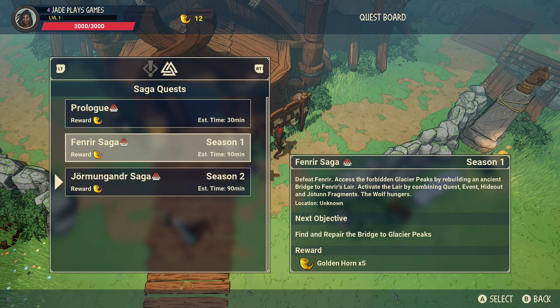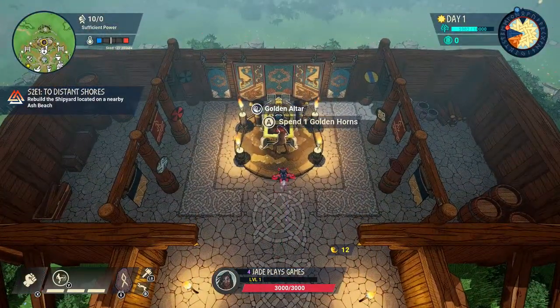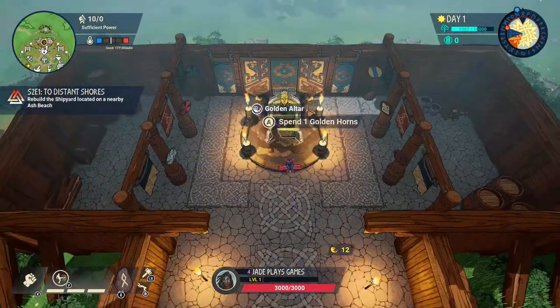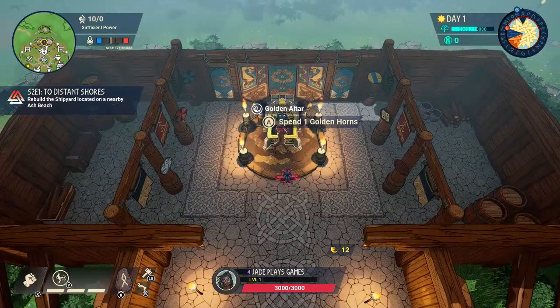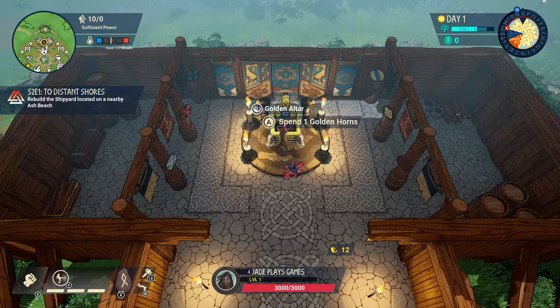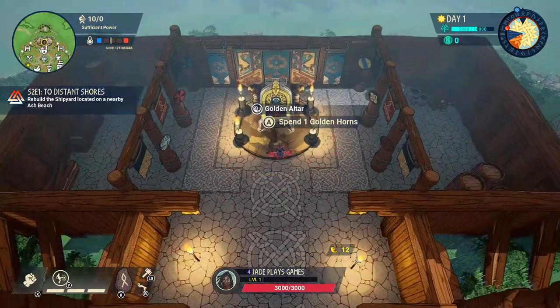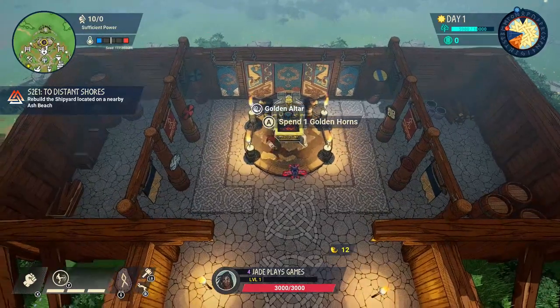Next to it will be a notice board - this is where you can pick up what kind of saga boss you want to do, or possibly the prologue which shows you how to defeat a giant. Inside you'll find a golden altar - this is where you can spend your golden horns, the in-game currency, to get a random rune. It will come from the pool of runes that you've unlocked either via the season pass or by doing various challenges.